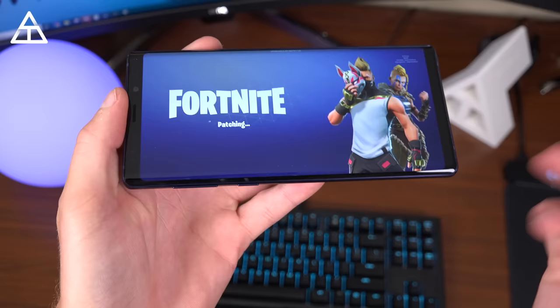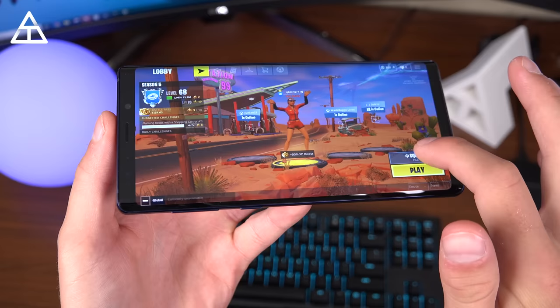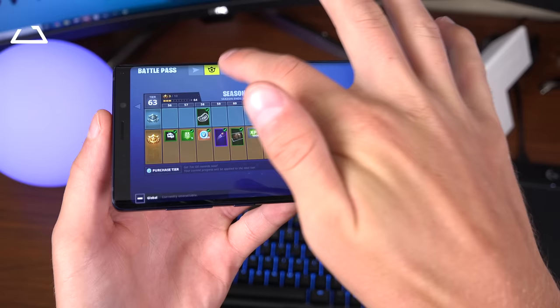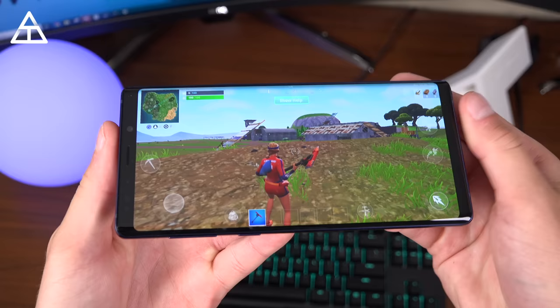The loading screen takes a while on every platform, just because of how much is involved with this game. The Fortnite menu is just about the same on every single platform — you can go ahead and select all of your game modes, jump into solo, swipe over to your battle pass, which does sync across platforms. You can also cross-platform play as well. Here's all of your things that you've purchased, or you can purchase V-Bucks. Let's go ahead and jump into a matchmaking game just so you can see how well it performs on the Note 9.